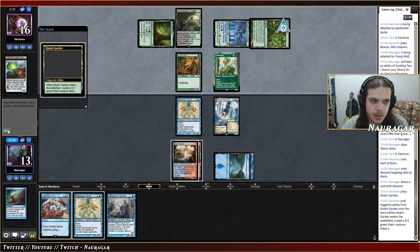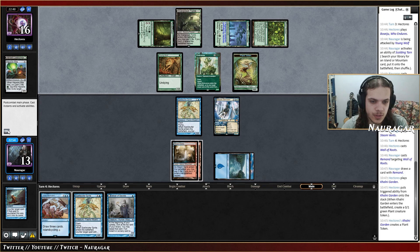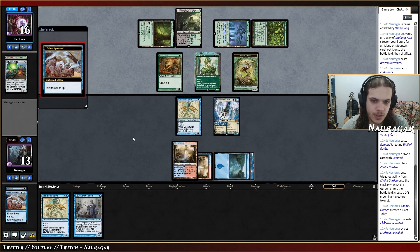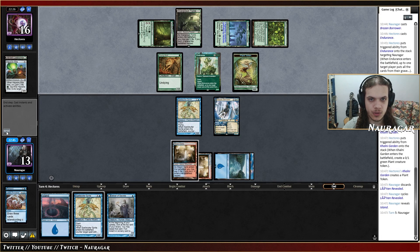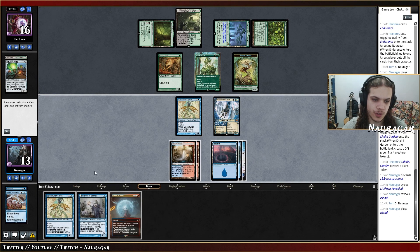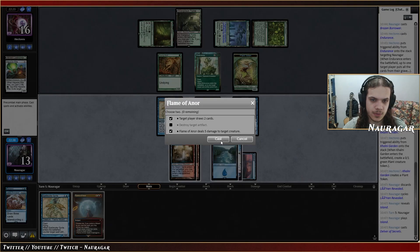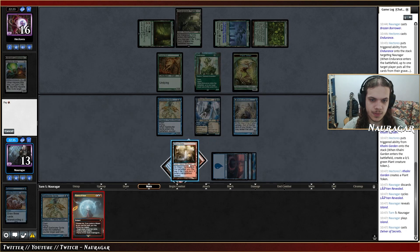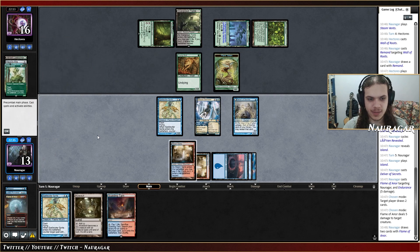This is looking actually not that bad — we can now hard-counter a Grist, and Remand the Yawgmoth. I'm still going to take a lot of damage which is not great. I think I want to Remand these Wall of Roots just to gain some tempo advantage — I'm looking for Flame of Anor. Now I take a bunch — oh, they're not attacking, fine. I want to cycle this. I'm looking for Flame of Anor, nothing else. Wasting a turn just to draw three with Spell Stutter isn't great. They could have a Chord — Flame of Anor, there it is!